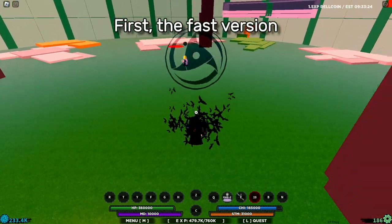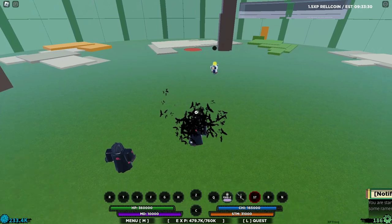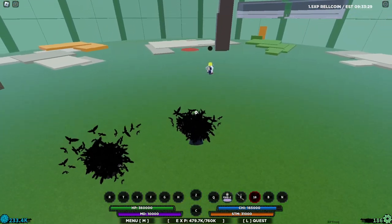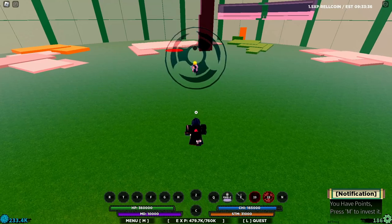First, the fast version. They're usually the moves that teleport you back to the original location when you use the auto dodge. They also give you a speed boost. Second, the slow version. They don't give you a speed boost, unlike the previous type.